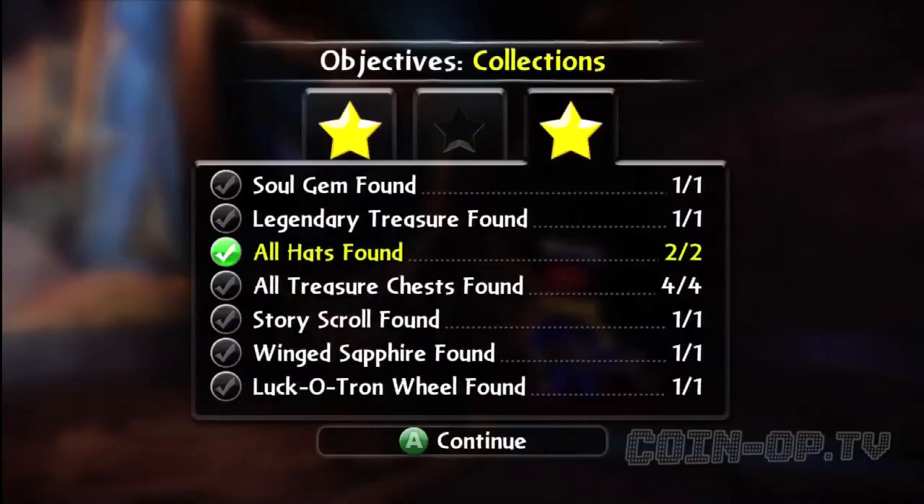That's like the archer hat there — so enjoy. That's how you get all the collectibles, all the objectives on Level 6 of Skylanders Giants. Hope you guys enjoyed. Leave me a comment, and we'll see you in the next video.